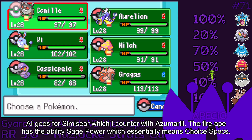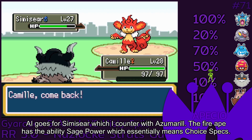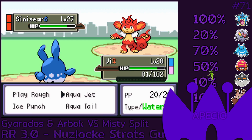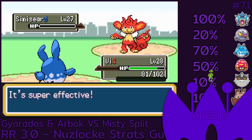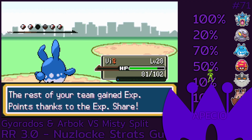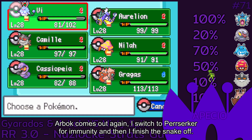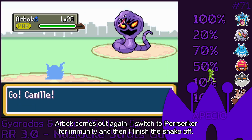The fire ape has the ability Sheer Force, which essentially means Choice Specs. Arbok comes out again, I switch to Perserker for immunity and then I finish the snake off.